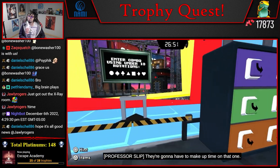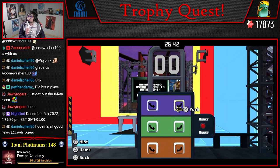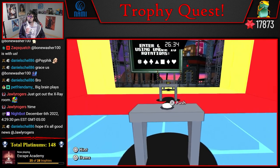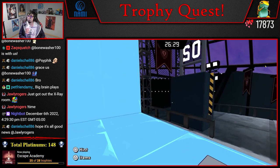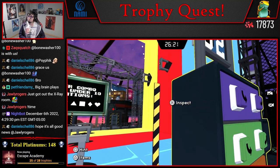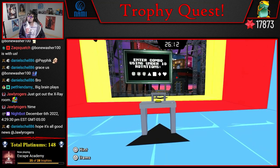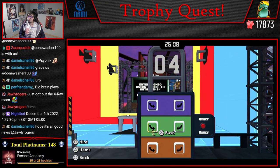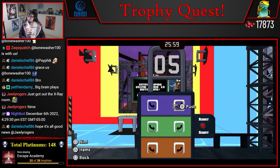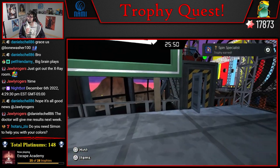They're gonna have to make up time on that one. Blue. Purple has red in it — don't forget. Purple has red in it. Triangle — we wanna move red once. So that, and then this, and then that, and then this. Square. Diamond. And then we do heart. There — I did it! I do need Simon to help me with my colors. Last one.